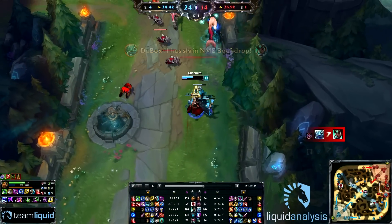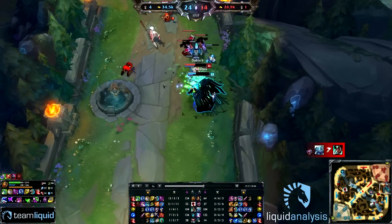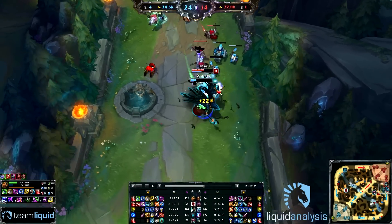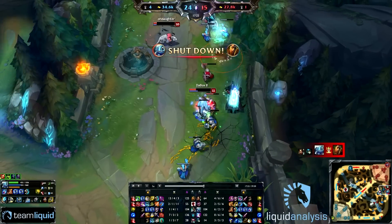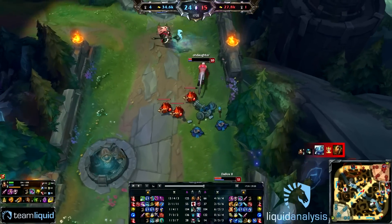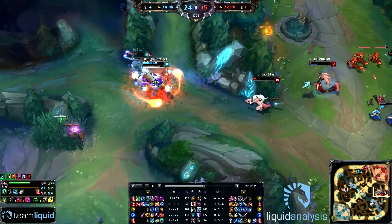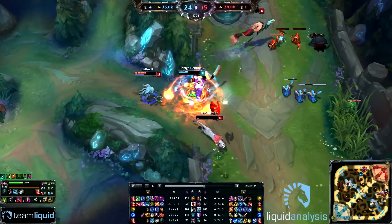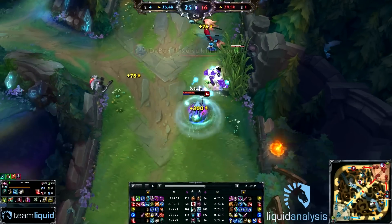He goes after the Nami but unfortunately isn't able to kill her, and then has to face this Fizz who is actually pretty fed. He's not in the healthiest state and doesn't have enough mana to keep his Ravenous Flock up — and he just dies. Because when you have no mana on Swain, you can't proc Ravenous Flock and you end up going down because you have no sustain.